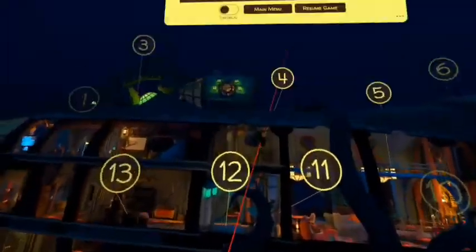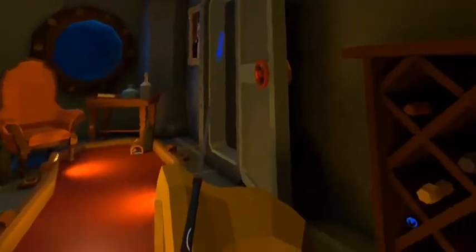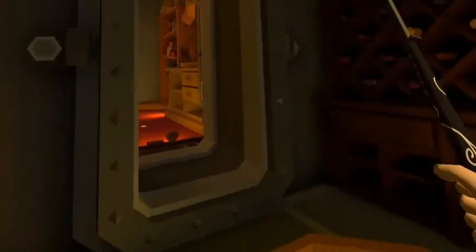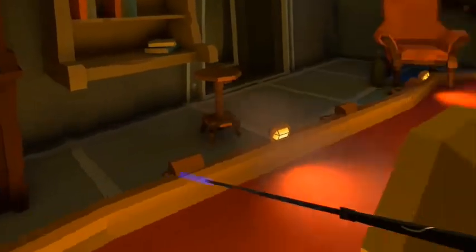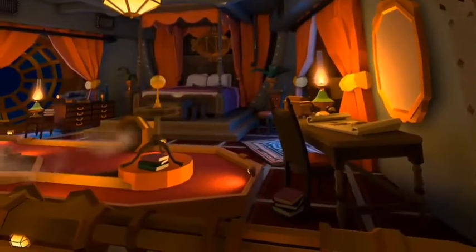Alright, number fourteen. This is pretty easy — it'll be right here. You'll see it right here in this wide collection. It's a nice fluorescent blue and black star ball. Right when you spawn into this hole, look over to your right and you'll see it right there in the white cabin.